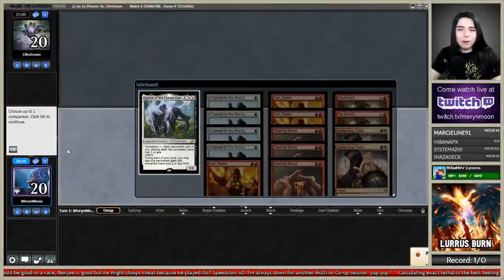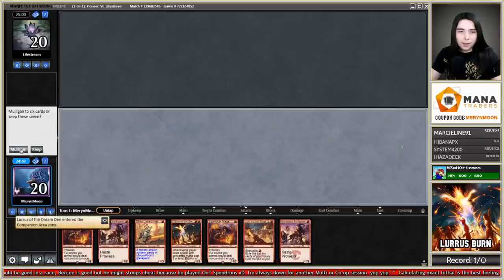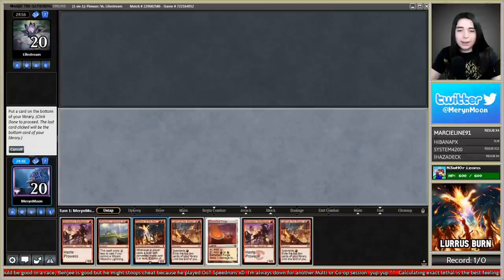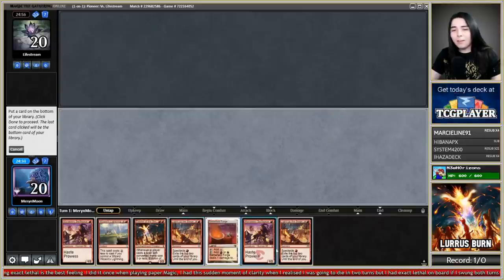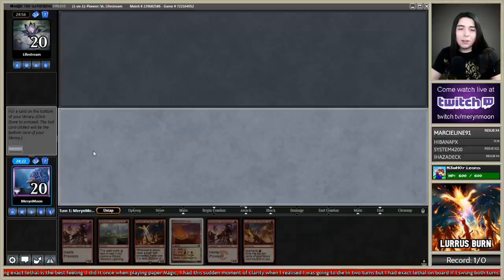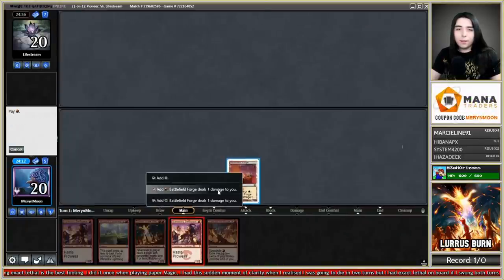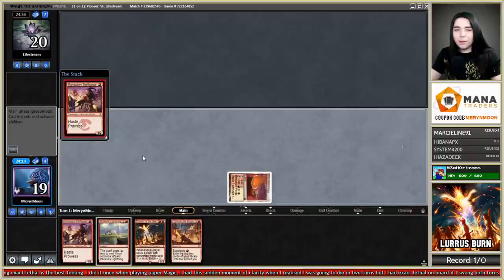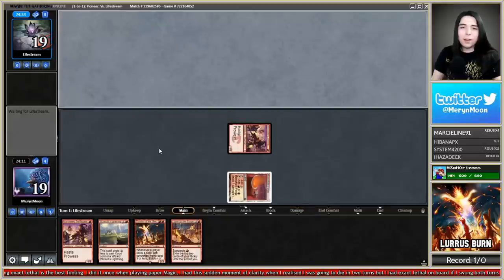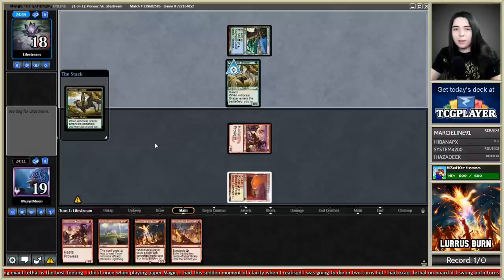Round two, game against Lifestream — won the die roll, on the play with Boros Lurrus Burn in Pioneer. No lands in the first hand — mulligan. Keeping a hand with double Light Up the Stage to help find lands. Opponent has no companion so we have no idea what they're on. Getting out Eidolon on turn two would be amazing if I hit my land. Looks like a Lotus Field — so I don't even get to trigger Spectacle. Playing Lurrus here, and it's just icing on the cake that Lurrus is lifelink. They cast Sylvan Scrying — I think they take two off that. They're going to need to deal with Eidolon before they can combo off.